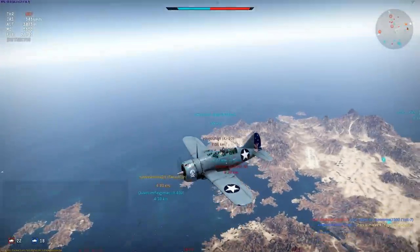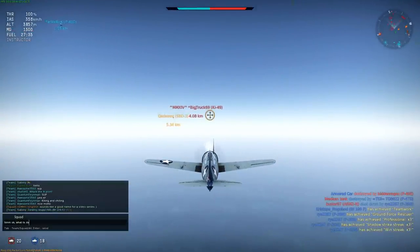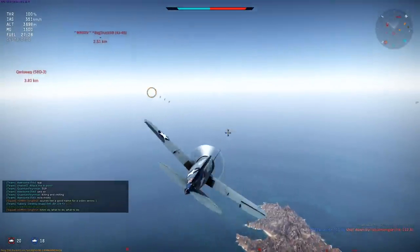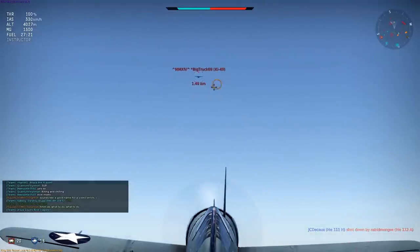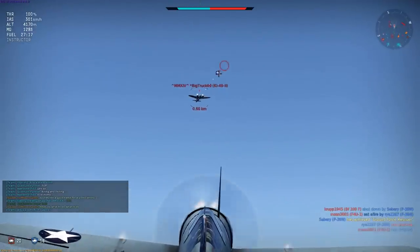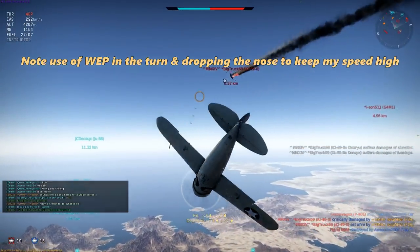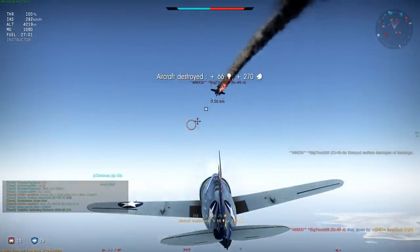We have bombers up high. My altitude is totally uncontested. There's a KO-49 — he's too close, I can't ignore him. Got a nice shot at him from underneath, which means I should be clear of any gunners. Set him alight with the .50 cals — a good start. I'm closing in so I should be able to finish him off. Nice.